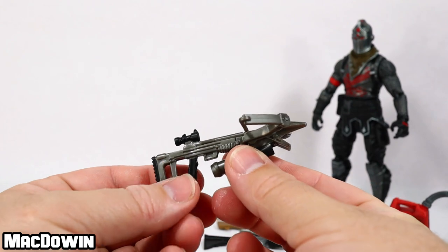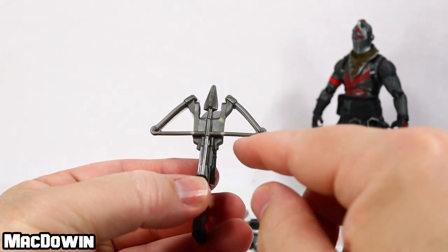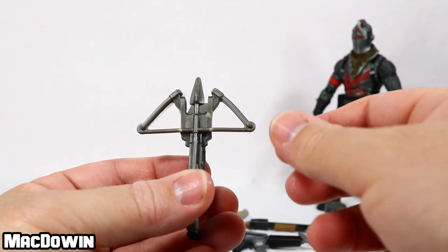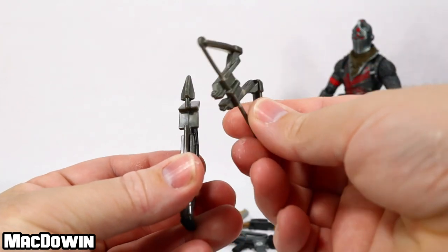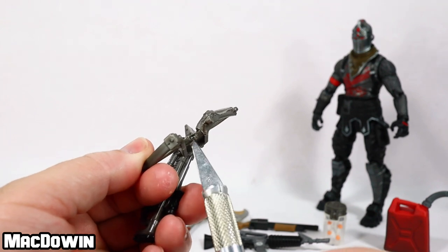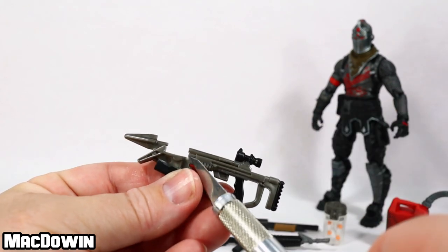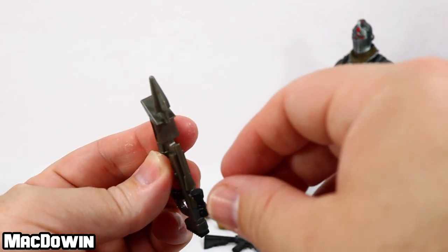We also get a crossbow and this sucker popped on me as I pulled it out of the box. What I mean by popped is this cross piece fell off. I'm trying to be gentle, but it popped apart or something. And looking right here, it almost looks like there is an actual break. There's also what appears to be a stress mark here — a little white spot. That's a stress mark or something in there.